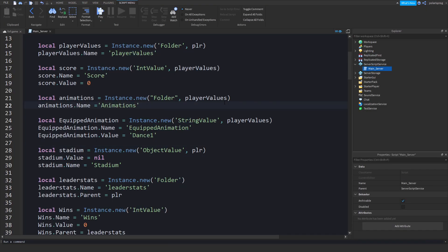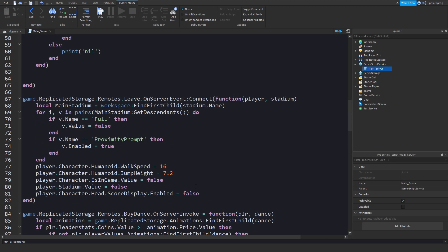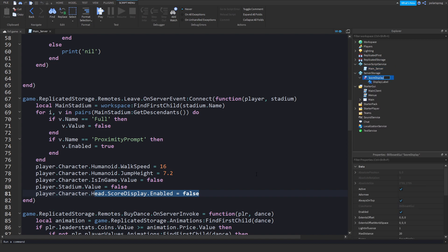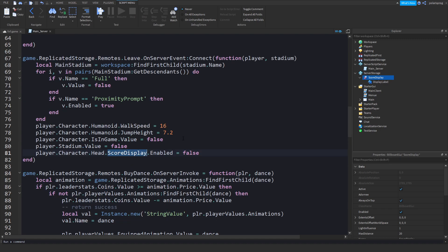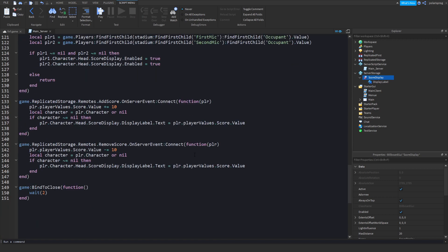That's pretty simple to fix. All we have to do is go to our main server scripts, and when the player leaves the game, we'll set player.character.head.scoredisplay.enabled equal to false. I think I did not spell this right, but player.character.head.scoredisplay.enabled equals false. We need to fix this and fix another bug.